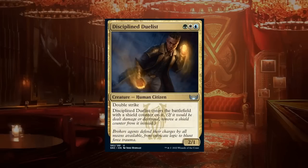Disciplined Duelist is a three-mana 2/1 human citizen at uncommon with double strike that enters with a shield counter. If it would be dealt damage or destroyed, remove the shield counter instead — this is not a may ability. Shield counters are better on defense since you can set up a double block and only lose a counter rather than the creature. Double strike plays well with pump effects and plus one counters, and the built-in protection is great. The Duelist gets a B.